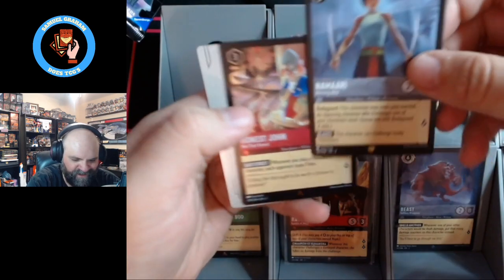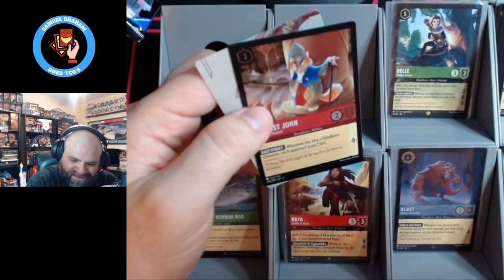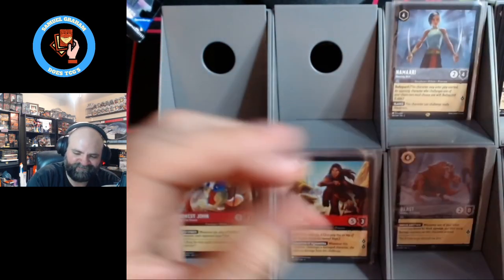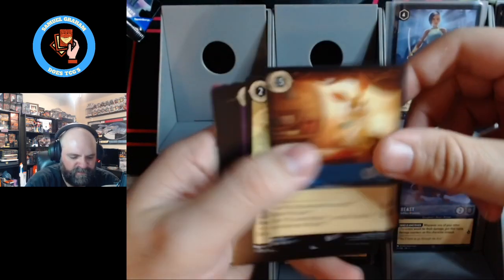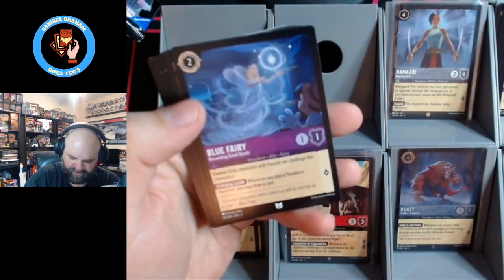Amari again — love it. And Honest John, though he's not that honest. Another legendary Amari — how about that? She's got a regular foil of her as well. So we got the whole run.